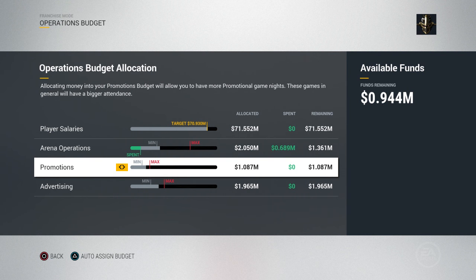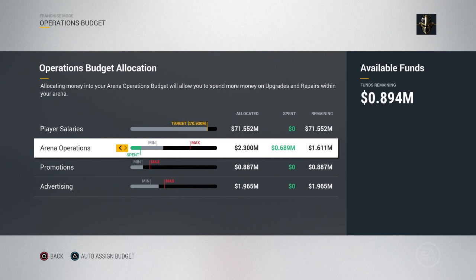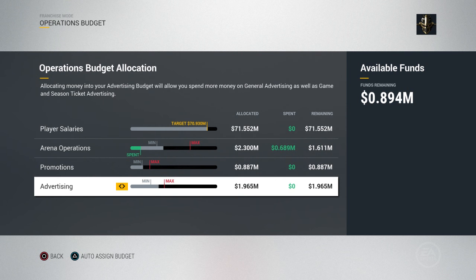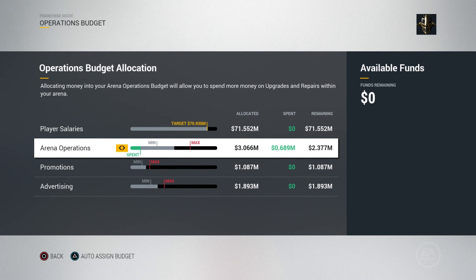Promotions have to do with all your giveaways on game nights — hats, t-shirts, scarves, pucks, that kind of stuff. Once you've used them all up for the year, if you have extra money you can take some out of promotions and put it into something else. The other thing to note is player salaries — there's a target goal for you. Currently our target is 70.930 million and we're allocated at 71.552 million dollars, so we're pretty close to what our goal is, and that's what our owner wants to see. If you hit triangle you can also auto assign it.